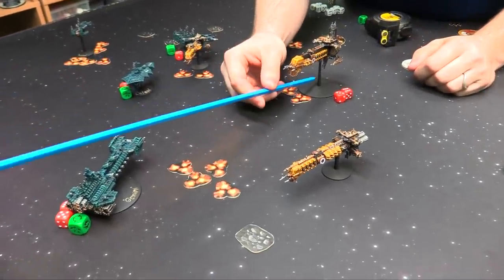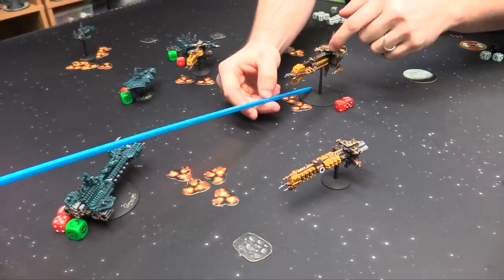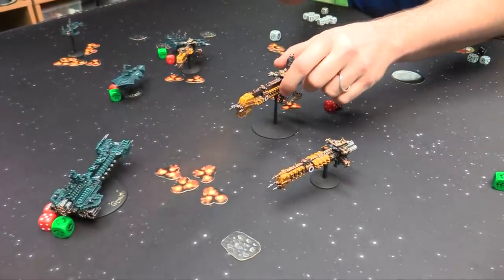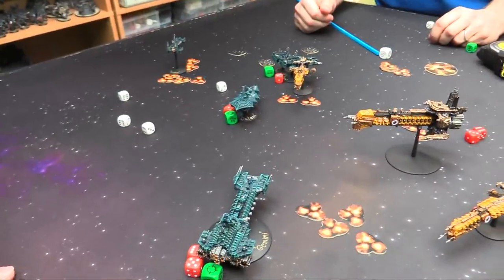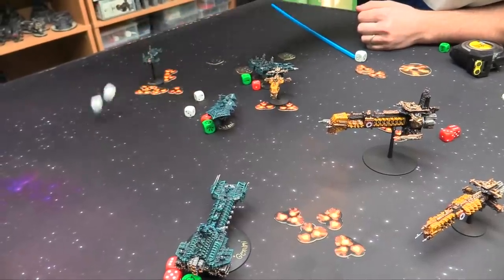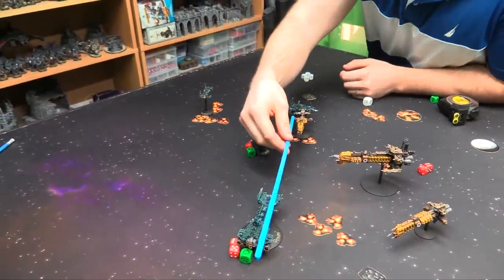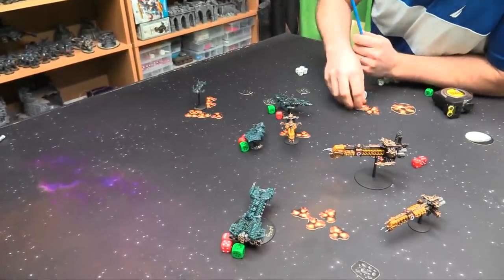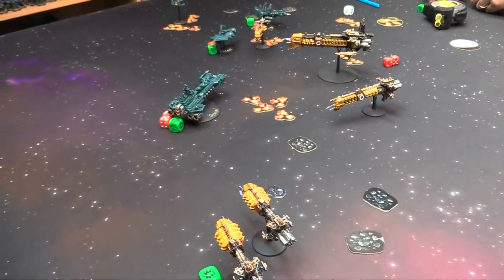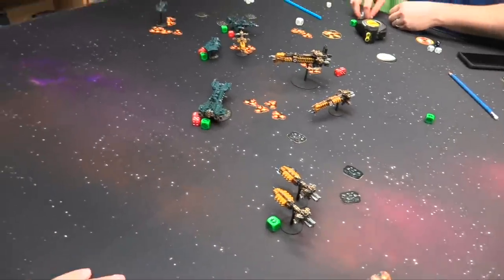The dorsal Vulcan mega-bolter cannon is going to go into him — how many shields does he have left? 2. The dorsal Vulcan mega-bolter cannon — 8 strength, capital ship closing is going to be 6. Always hitting on 4s — and there's 5. So that's 2 shields go and then 3 hits. Probably should have braced this. Looking for crits — it's going to be 1 crit. And it's a 5, which means your prow armament is gone. Then we're going to do the squadron back here — they're going to drop 3 attack craft.